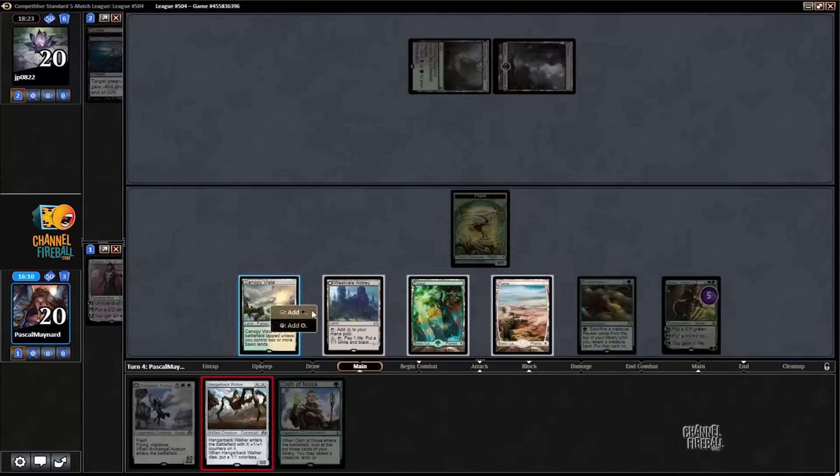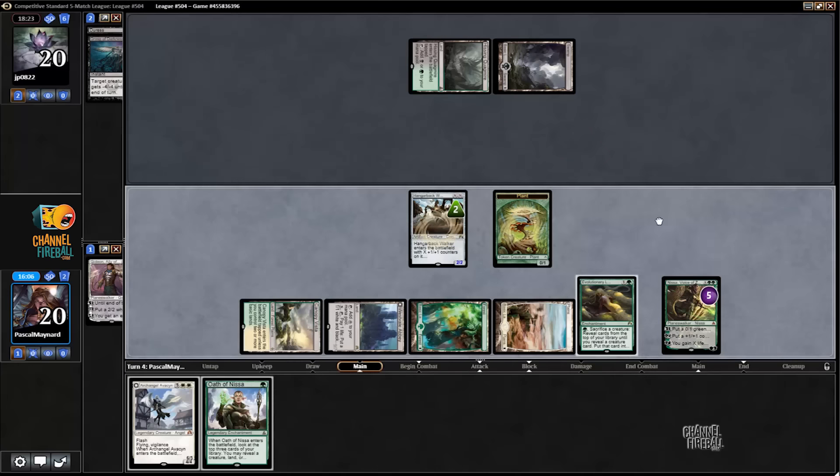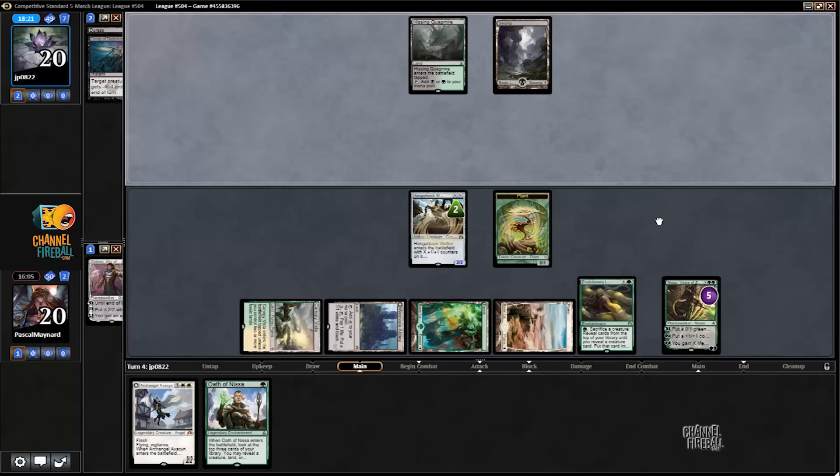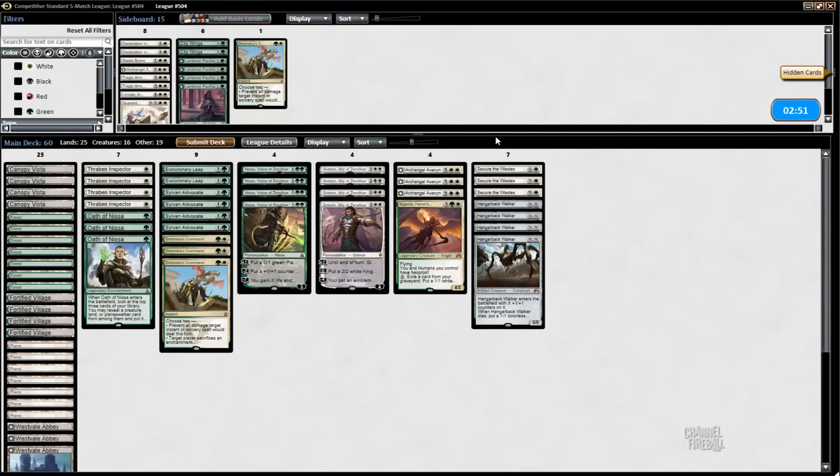Play Oath, Hangarback for one, keep Leap up — that's fine. If he kills Hangarback I get two thopters and can minus my Nissa; if he kills the plant, obviously happy. I guess we're going to play a third game. That was kind of a free win after I threw away game one, so now we're even — we're gonna play a real third game.